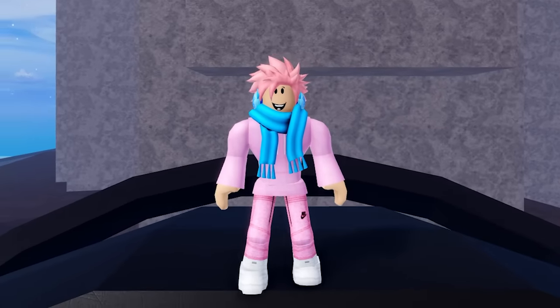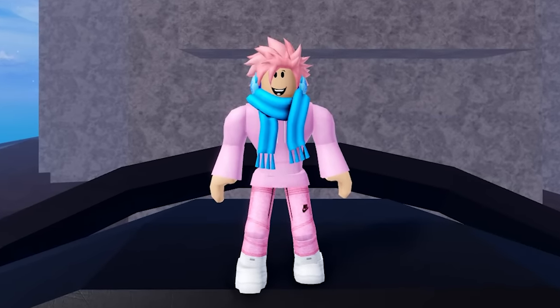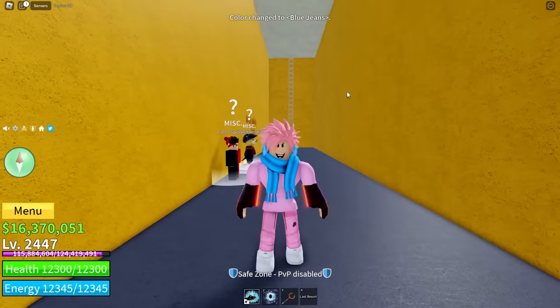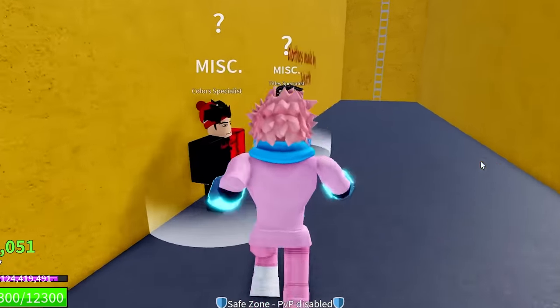Something really cool is Haki colors. You might think they aren't that important, but there are two really good things about them. Later in the game once you get to the third sea, you're going to need some specific Haki colors to spawn in the final boss Rip Indra. The second thing is that they're really cool and make your Haki ten times better to look at.